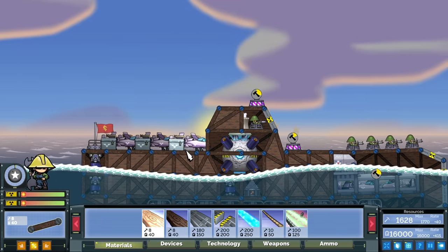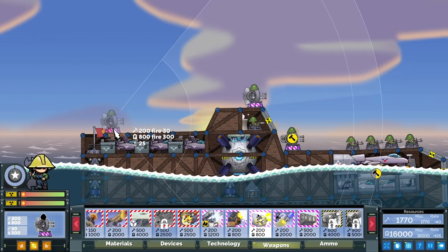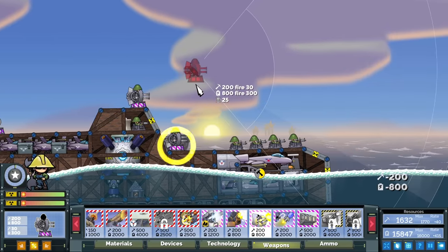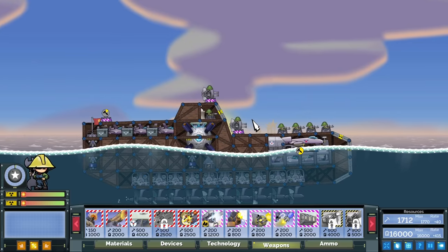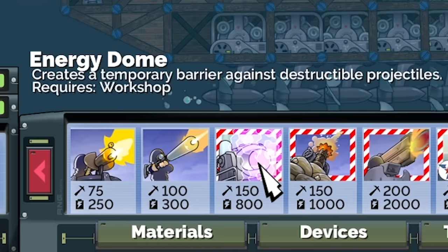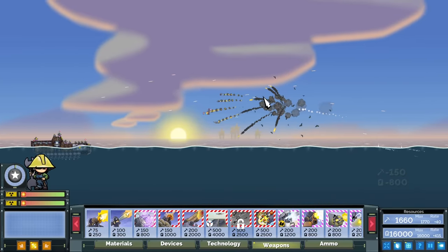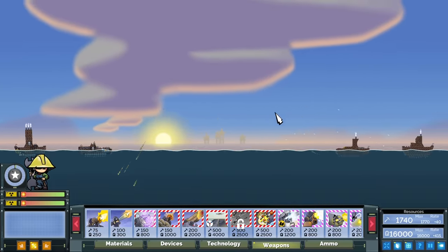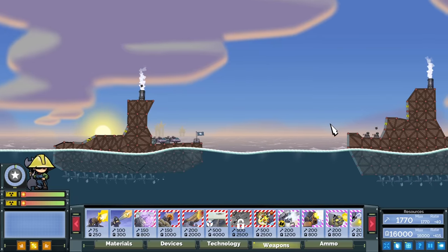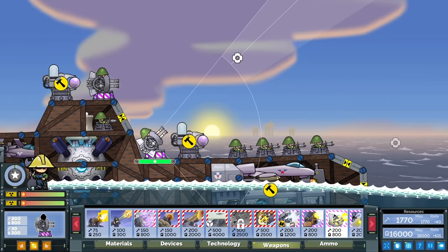I'll shove a few flat cannons down and build over them so our planes can't get hurt. I might put some more flat cannons on as well — we've got quite a lot of air defense but I think we still need more. There's a very cool weapon here: the energy dome. I'll shove a couple of those down. They've just sent a plane over — look at our defenses working!